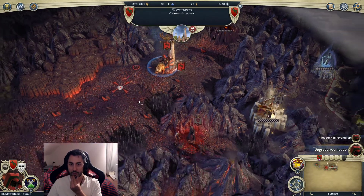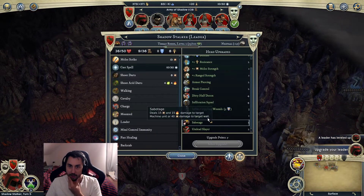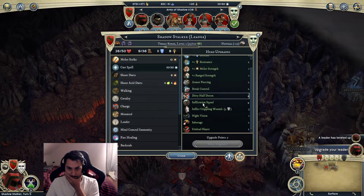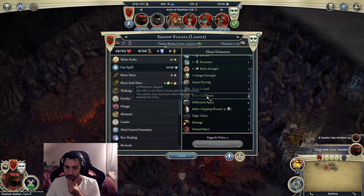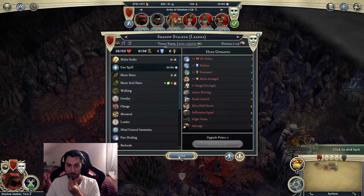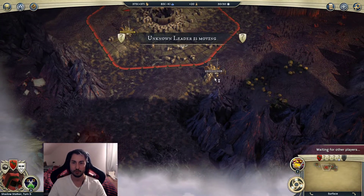Necromantic Circle! Before we go and take the city I think we'll deal with this straight away. Crippling Wounds is nice, Undead Slayer is really good for the upcoming combat. I think I'll just get Undead Slayer and Crippling Wounds - I like CC because it's always a nice way to limit what enemies can do.